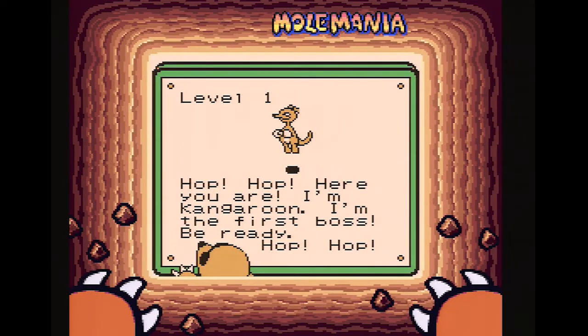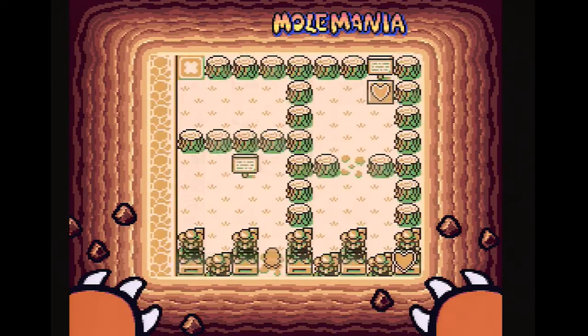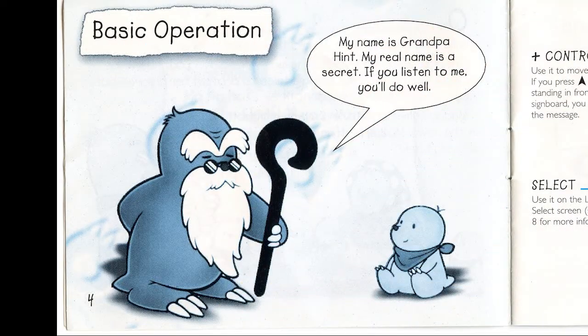It looks so pleasant though — look at that smile. You shouldn't smile when you're leaving a threatening letter! I like how we're somehow in a shrine of this man who stole all our children. Another sign says 'dig like a maniac, press A to burrow underground.' The manual mentioned a sunglass-wearing bearded mole named Grandpa Hint — this mole giving hints has a beard and sunglasses, so it's probably the same person.